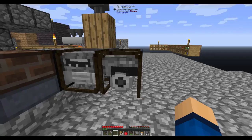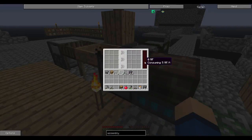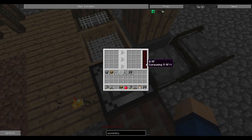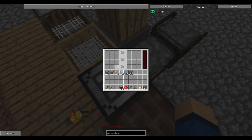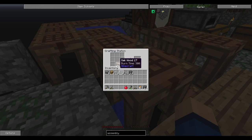I'll put both of them down right here and get them going, because they'll hold their power if we need to move them. Wait — is this getting any RF? This is zero, this is zero. Oh, it's constantly consuming five RF per tick. And this is only generating five RF per tick. Well, I guess it's perfect — good opportunity to test something.